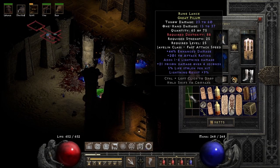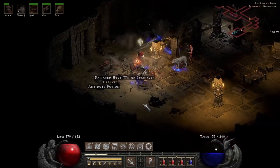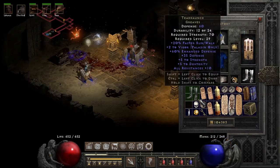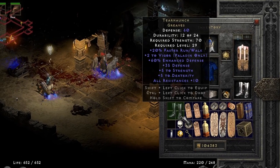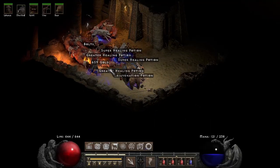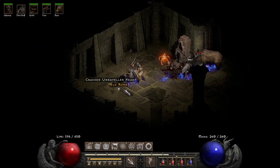This great Pilum came out pretty well. Then another normal unique — Tearhaunch Greaves, which is still pretty good, especially with the 20% run and plus 10 resistances. Then an Amn, two Shaels, and an Eld. Looking pretty good so far, I'd say.